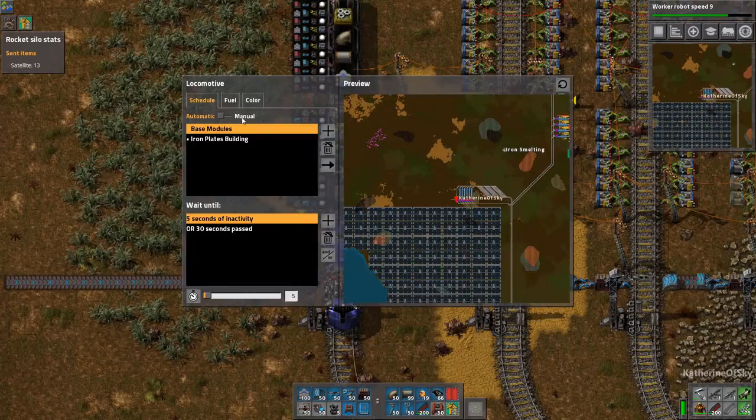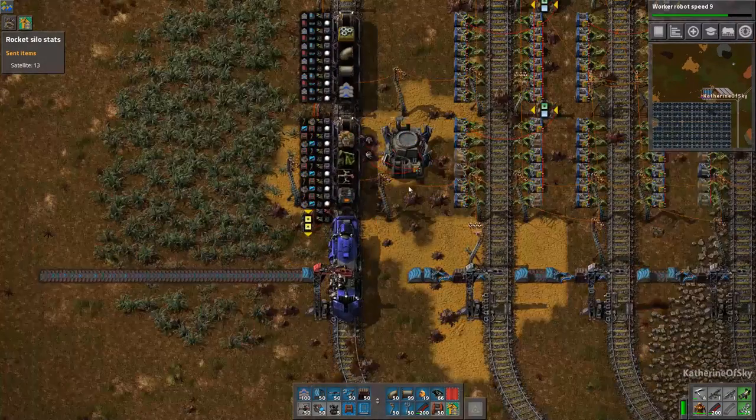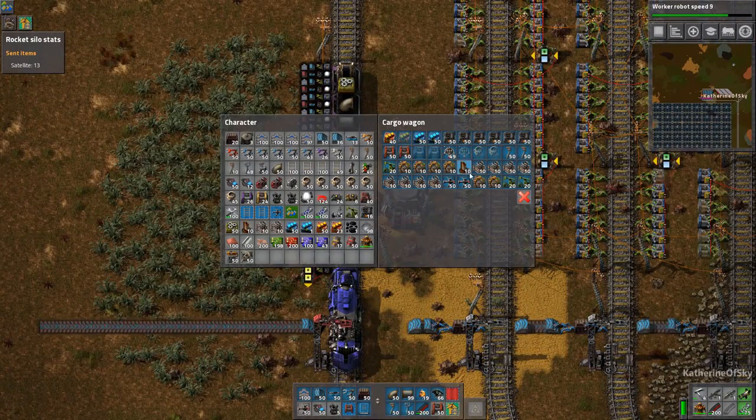Greetings and welcome back to Factorio. I'm Catherine of Skye, and as you can see our building train is building stuff. What I'm going to grab from the building train is an oil refinery or five, and I'm going to grab a couple of chemical plants.